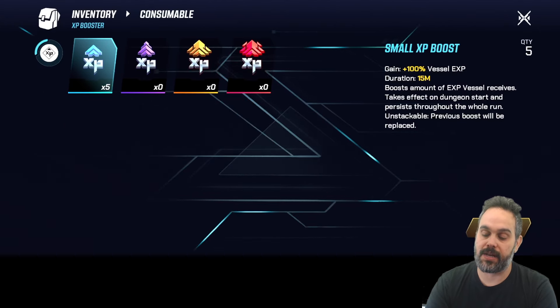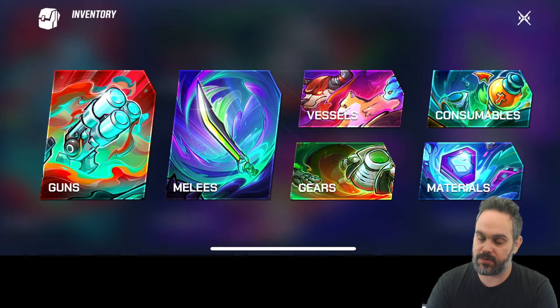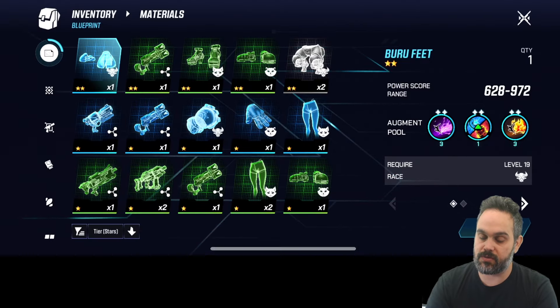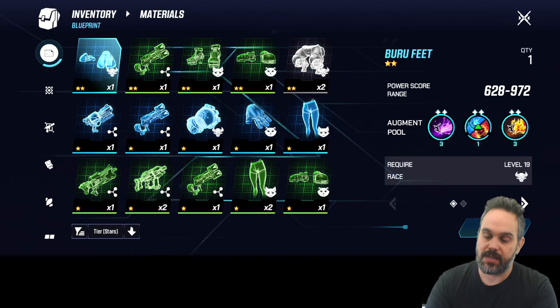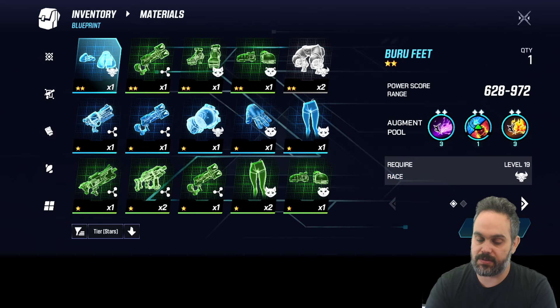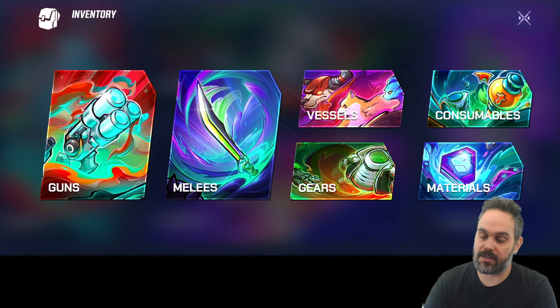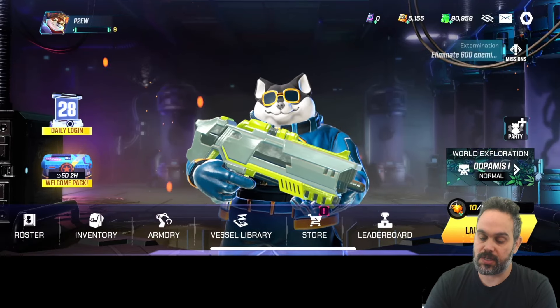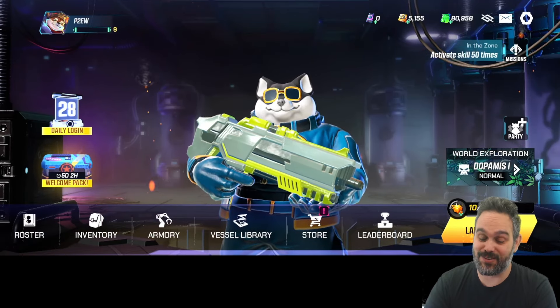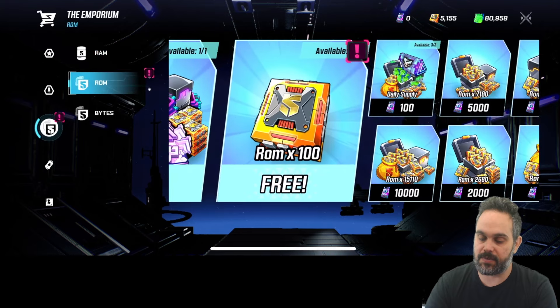You can merge vessels to get a better character, and there's different gear, consumables like XP boosts — I have five that grant 100% more experience for 15 minutes. There are also materials used to build schematics you find in-game. For example, if I have a schematic here and want to build it, I need materials to craft it with my planes. There's a lot of gear, guns, and items — it's quite difficult to decide what to build.